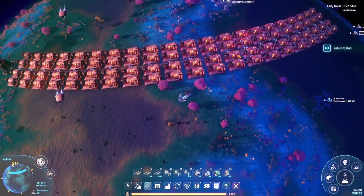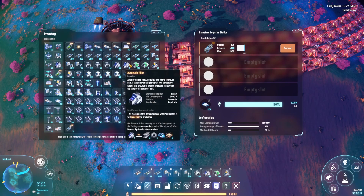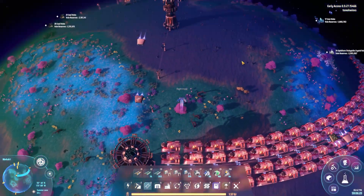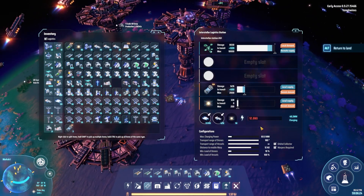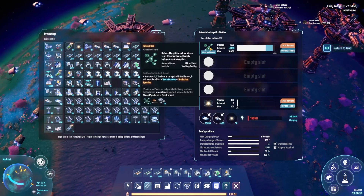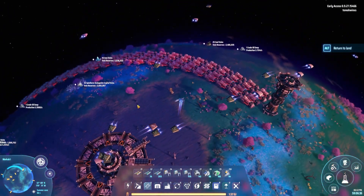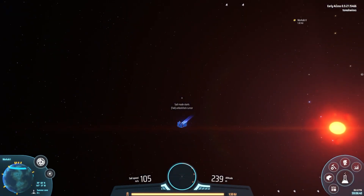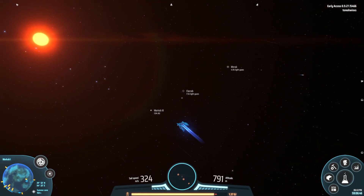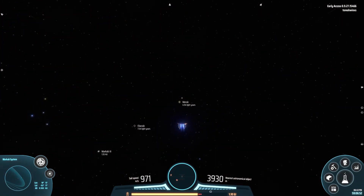This is massive — look at this, this is one section of the planet that it's taking up right now. We're at 80% and producing over 200 megawatts. These guys just keep charging because we're using so many drones to get the silicon ore over here. I think that's sufficient for now. Let's head back to the smelting planet and see how we're doing on the high purity silicon.